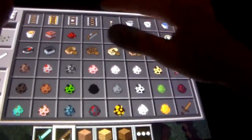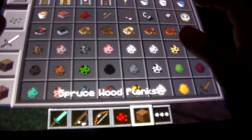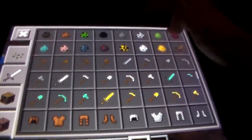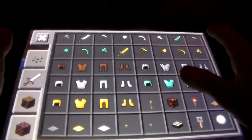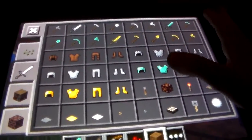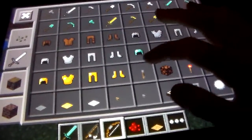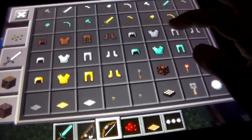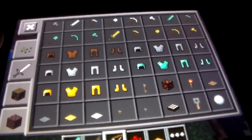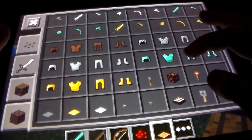You don't need the diamond sword, but you do need it for hunting and other things. Those are the sets of armor that you see right there — see that cap stuff? That's gray, brown, gold, chain, diamond.